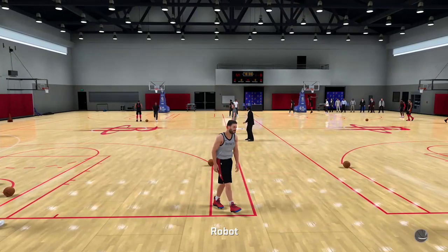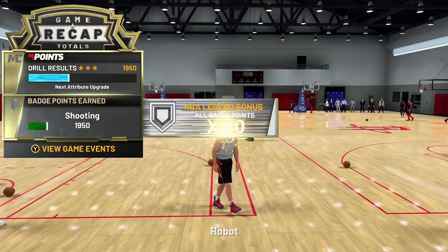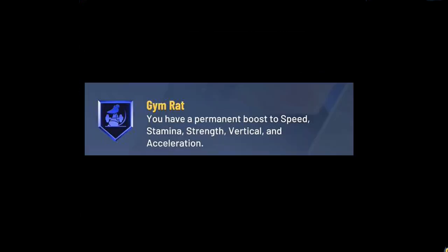I'm going to show you what you need to do to make the demigod. First of all, you need to buy skill boosts — look at them, 46 of each. You need these. They give you a boost in all categories by plus four or five. Then, what you need to do is do your gym rat badge. Get that little fella and everything will be beautiful in your physical department.